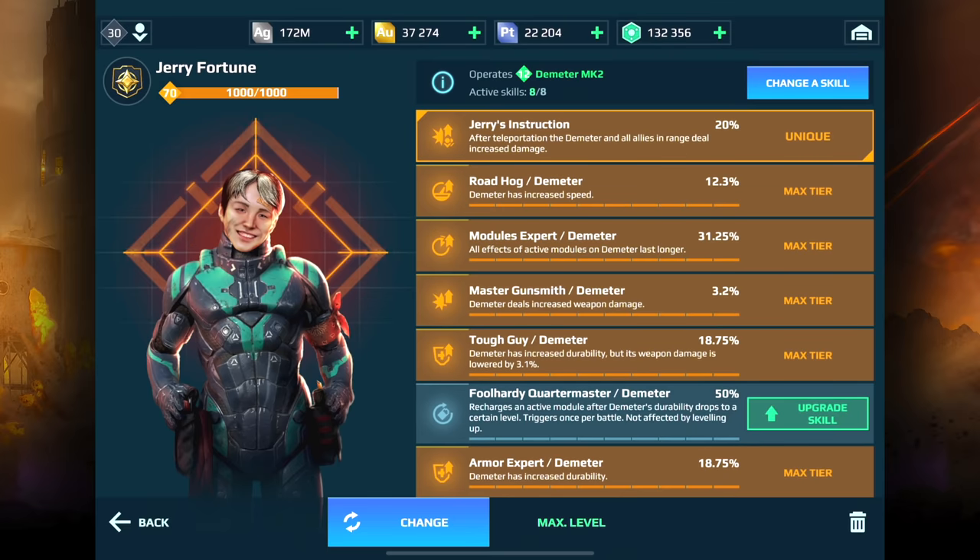If you take a look at the Jerry's instruction skill, it says after teleportation, the Demeter and all allies in range deal increased damage of 20%. So it's kind of like a death mark — if I were to teleport to a group of players and help my teammates out, they're all going to get 20% more damage, which is a really interesting skill. We're going to see how that works out.